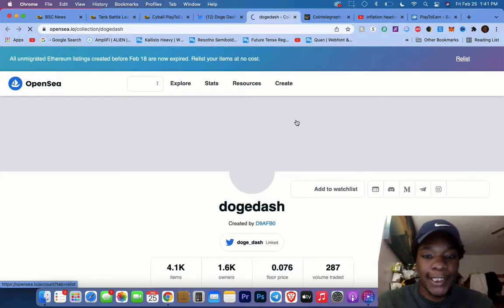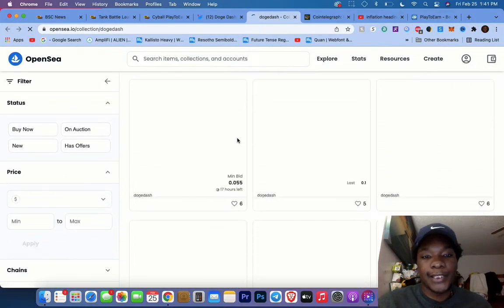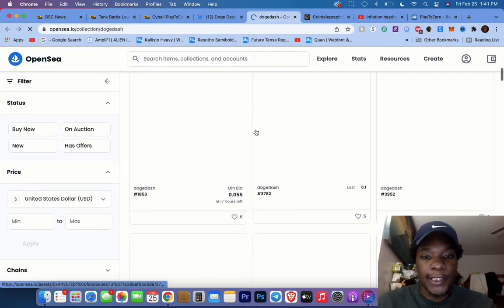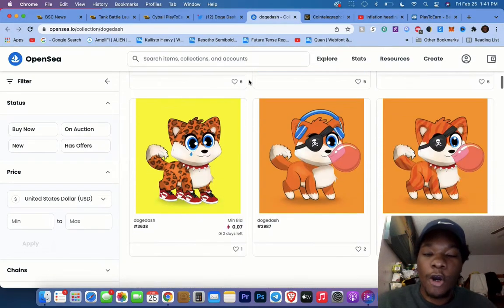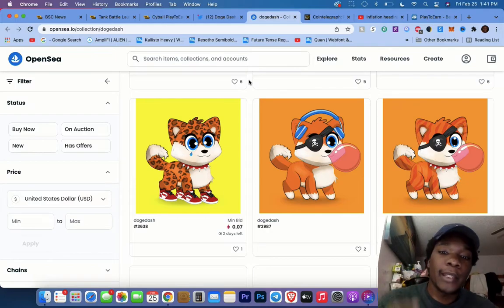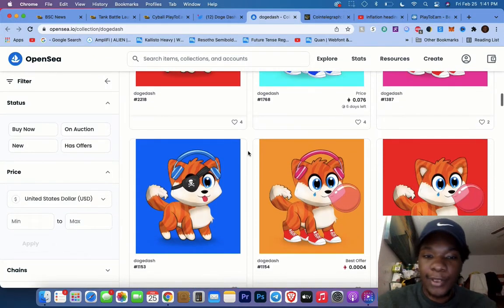You can see the collection here on OpenSea — 4.1k items, 1.6k owners. When it loads up you'll be able to see all the NFTs they have, and these are all playable, guys. These are all playable in the game.